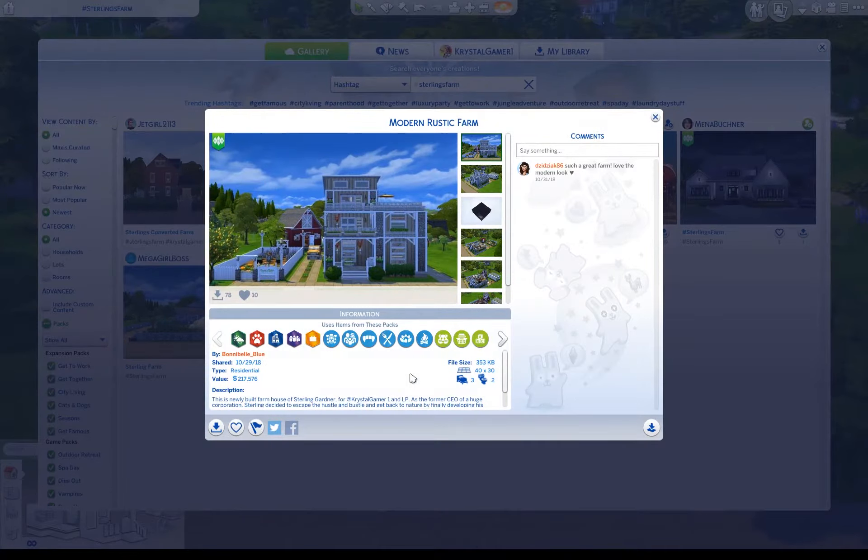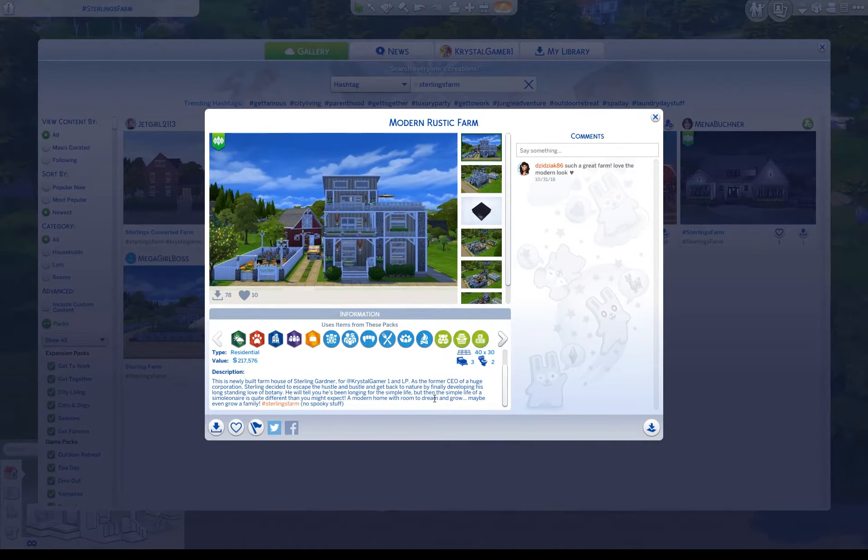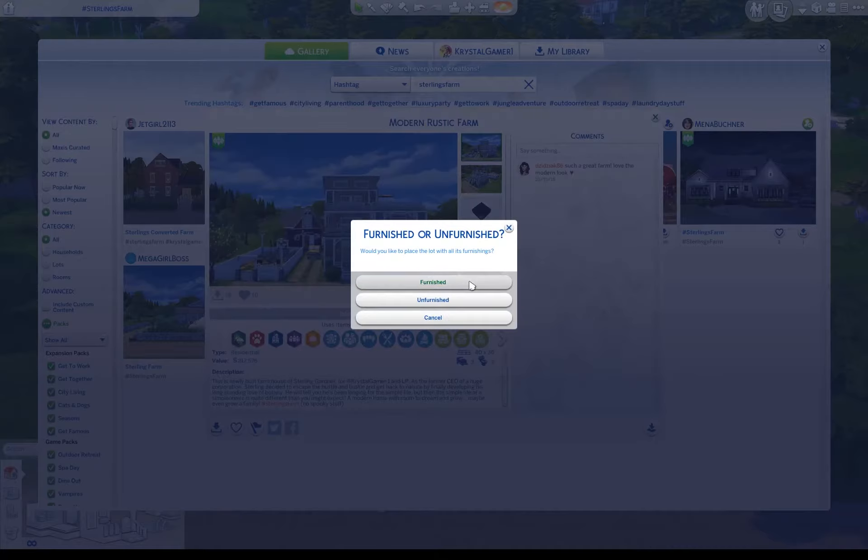Next up is Bonnie Bell Blue, also known as Bon Bon Girl on Twitter, and she comes to us with a modern rustic farm. She says: this is a newly built farmhouse for Sterling Gardner. As former CEO of huge corporations, Sterling decided to escape the hustle and bustle and get back to nature by finally developing his long-standing love of botany. He'll tell you he's been longing for the simple life, but the simple life of a simulionaire is quite different than you might expect — a modern home with room to dream and grow, maybe even grow a family.